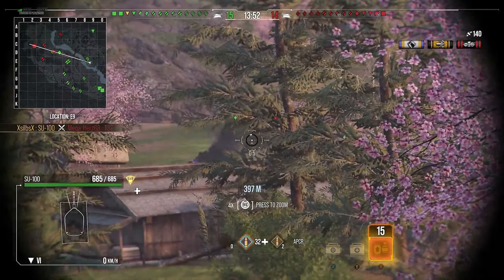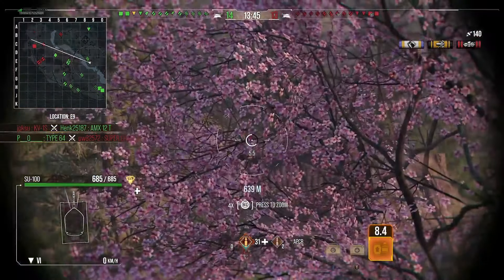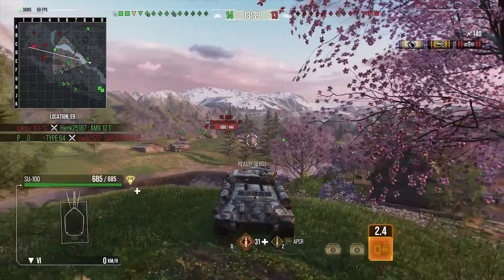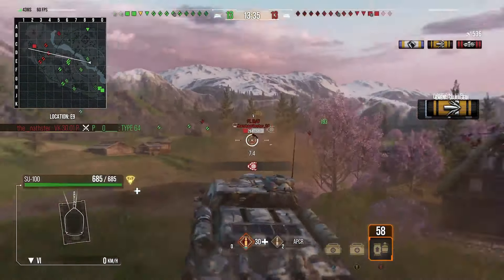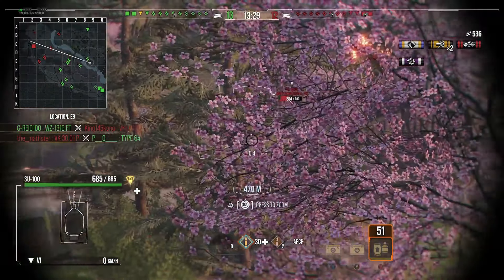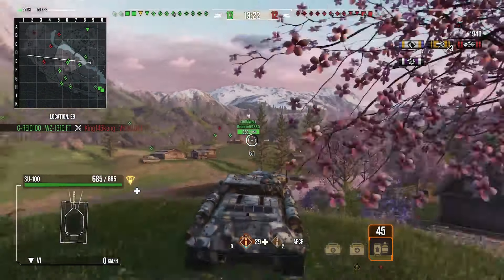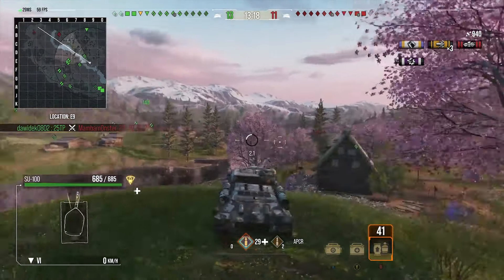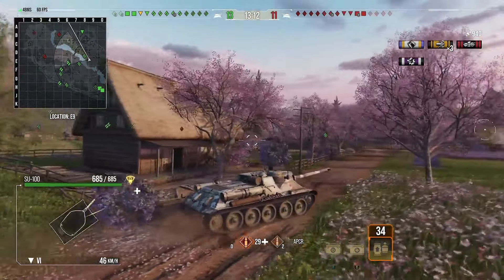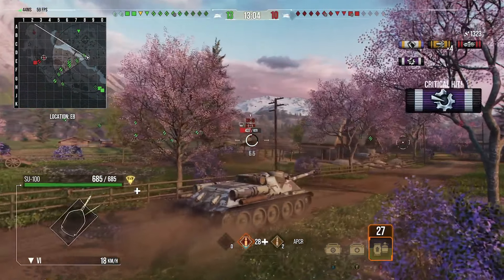The first replay — we are on Hidden Village and we are potentially top tier. We've already picked up one kill, 536 damage now, and we're just getting shots on tanks that are crossing. Hidden Village for TDs — it's a decent map. It really depends on your tanks going into the middle and lighting up the other side. Hidden Village is all about the start and the end really.